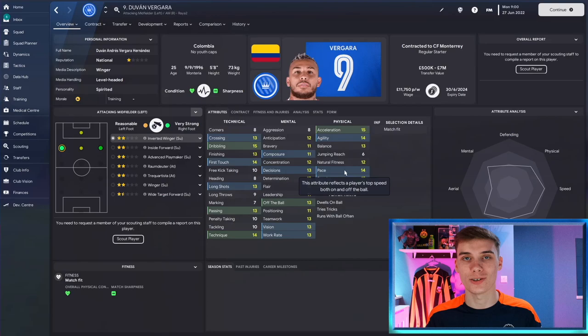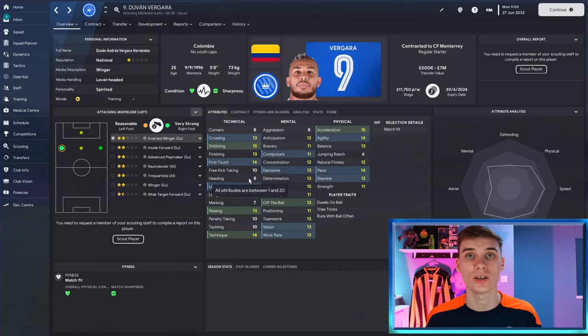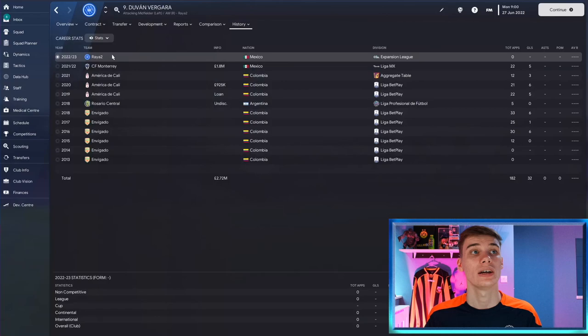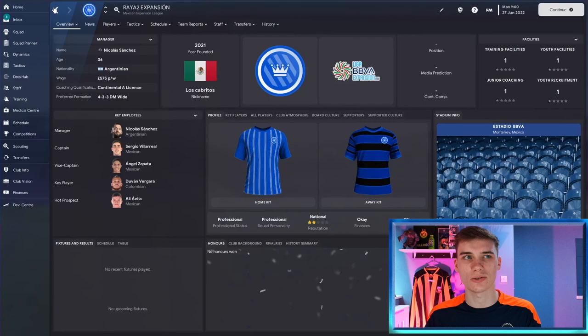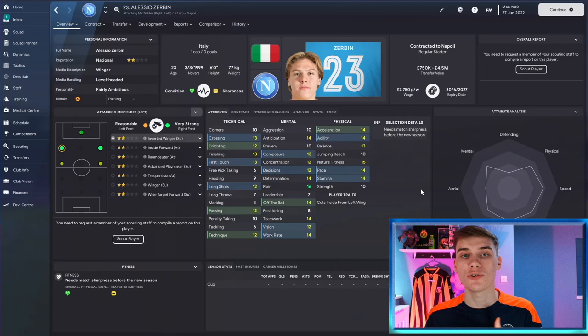For our final three picks - the attackers - I've gone a little out there and looked at players I really don't think you would have tried to sign before. First is Duván Vergara, a Colombian playing for CF Monterrey in the Mexican divisions - I'm surprised he's never crossed my radar before because he's got bags of technical ability, is a regular starter and is good across all areas. He joined for 1.8 million pounds and is now in Raya too, which might be Monterrey's reserve team. He's worth looking at for only a few million pounds - a wide midfielder with not much interest in him yet.